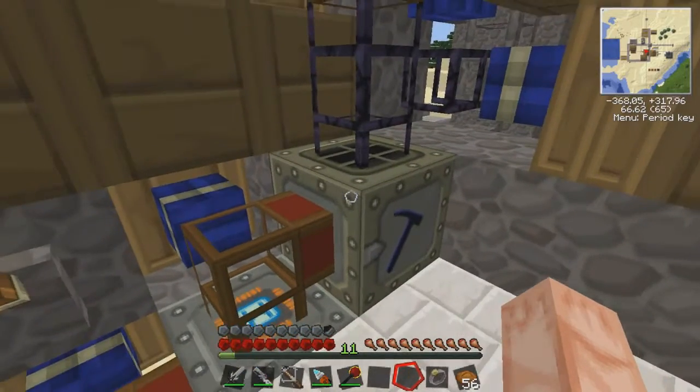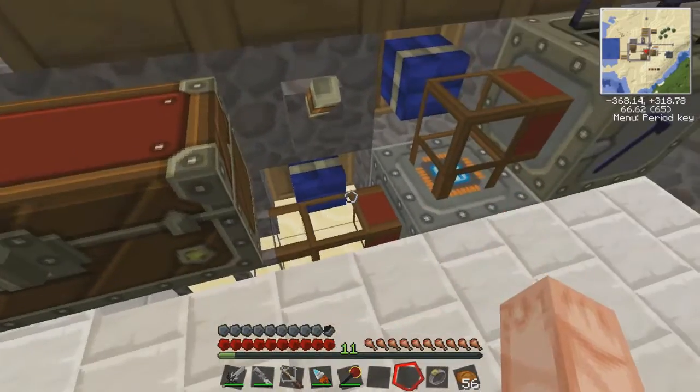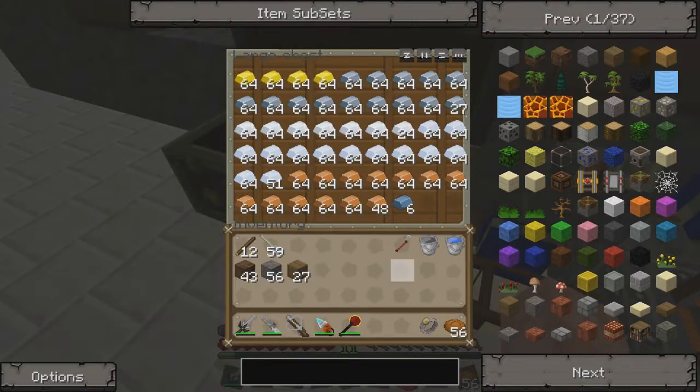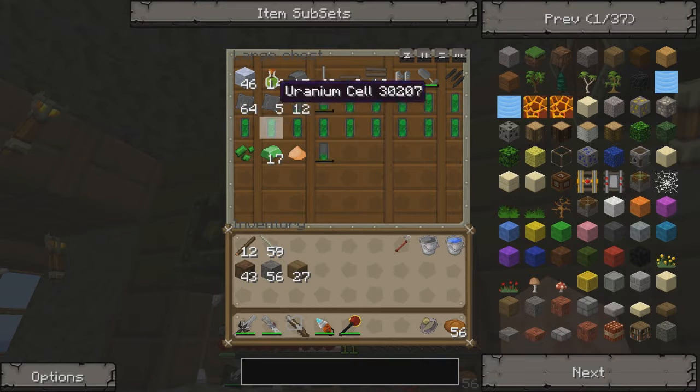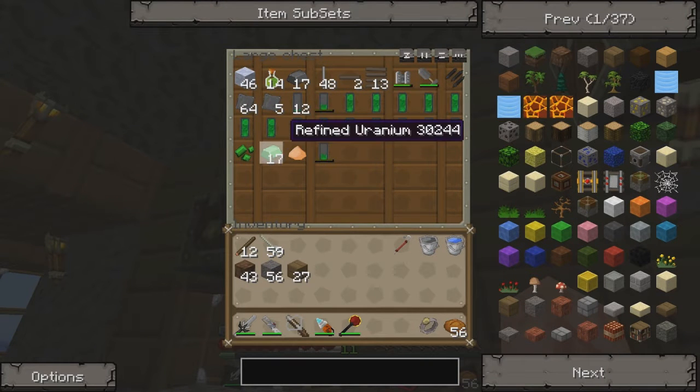Stuff gets pumped out of the mass raider into the induction furnace right here. It's super fast because it's at heat 100%, and that gets pumped out into the chest, which is really full. This chest is mostly uranium stuff and railcraft stuff, because I just started getting into railcraft.